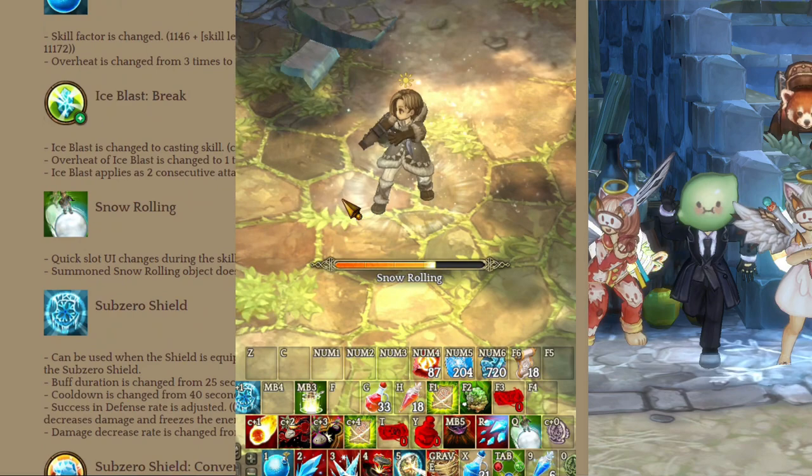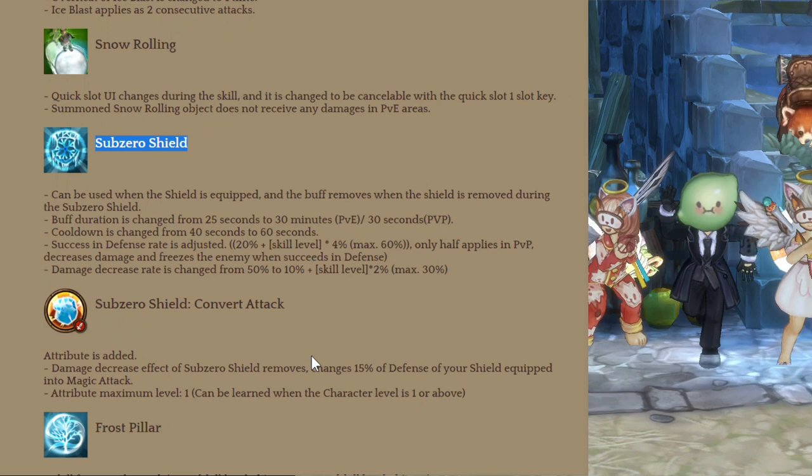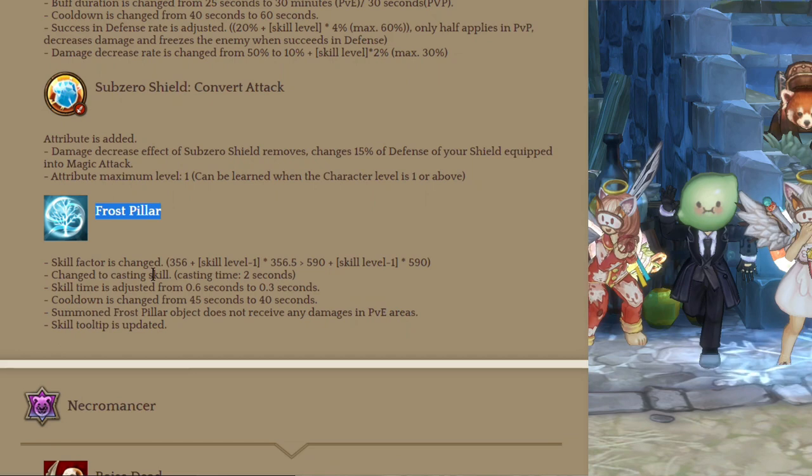For Sub-Zero Shield — it's now a 30 minute buff on PvE and 30 seconds on PvP, so it's no longer annoying to use in PvE. A new attribute changes 15% of your defense to magic attack instead of damage decrease, which seems really good. Frost Pillar now hits stronger but is now a skill that needs to be cast, which is always bad. Those are the changes to Cryomancer.